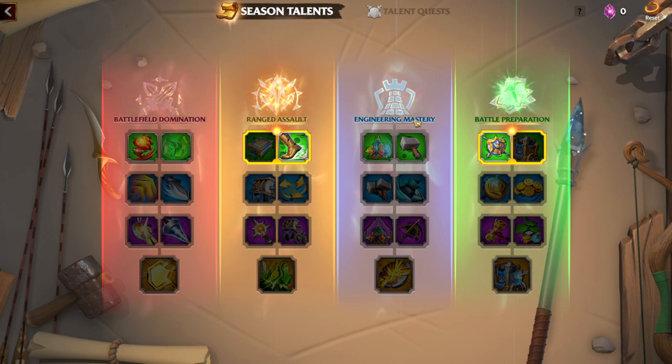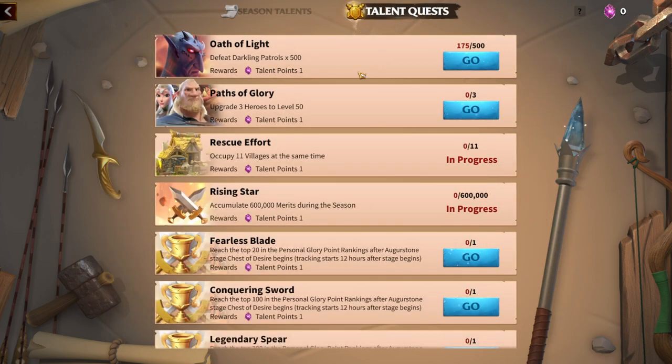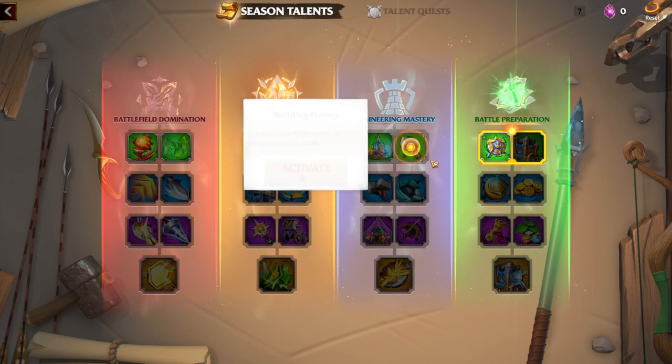So how do you unlock these skills in whichever tree you choose? There are talent quests. Simply by playing the game you earn talent points, and you use those talent points to unlock these skills.